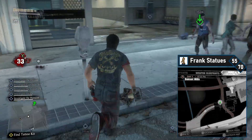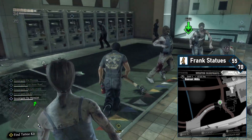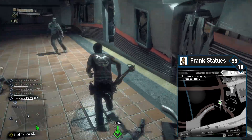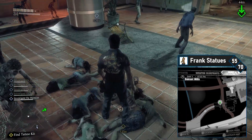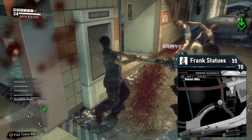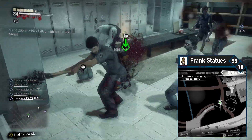Frank 55 is in the locker room of the subway station — a little bit confusing to get to. Head back topside and enter the subway station from the streets. Head to your right, downstairs and loop down, pass through the main subway area, and head left to find a staircase upwards. At the top, turn right to enter the locker room, clear the zombies, and collect the Frank. 15 left.